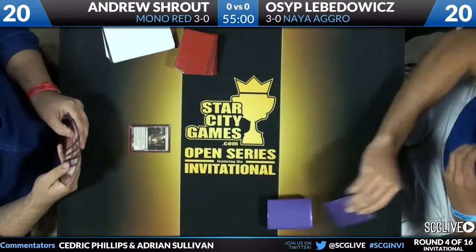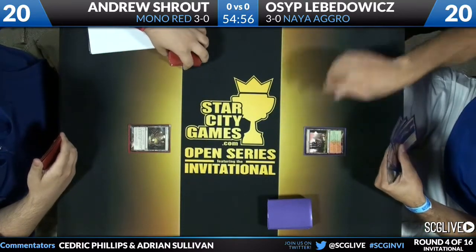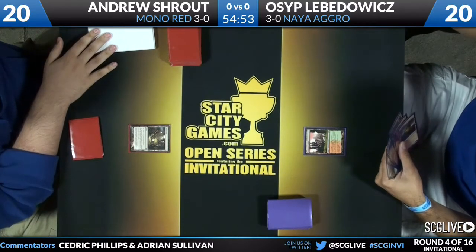Osip is currently on a mulligan to six cards. You see him on the right, you see Shroud on the left. Shroud is going to start with a Mutavault. He has a very unique deck here. We'll go over his deck list: he has 25 lands, 21 mountains, four Mutavaults, and four Pillar of Flame.